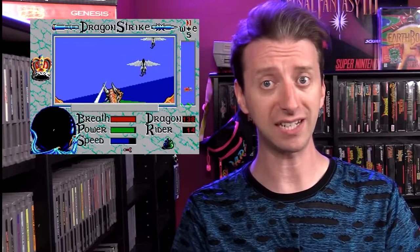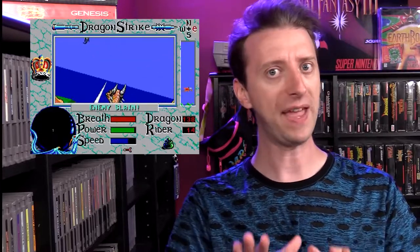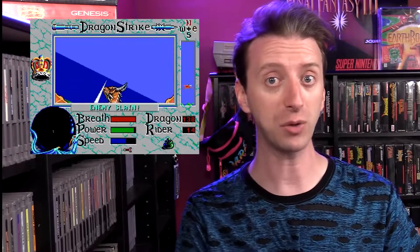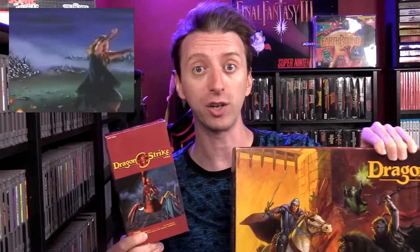Such as Pool of Radiance and Champions of Krynn. SSI had already released a game called Dragon Strike in 1990 for the Amiga, but that was a completely different game where you play as a knight riding on the back of a dragon in first-person view, jousting other dragon knights. This game also shares the name of a D&D board game called Dragon Strike, which has no dragons in it, but does include a VHS of live actors on a green screen explaining the rules. I've already done a video on this — you should go watch it.